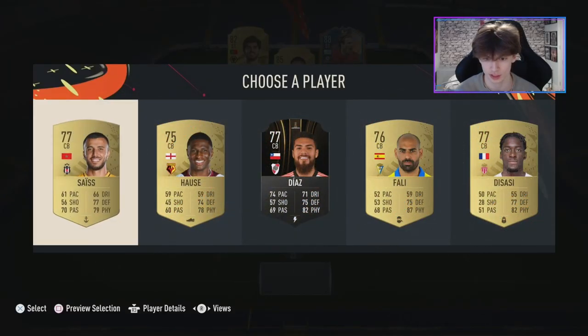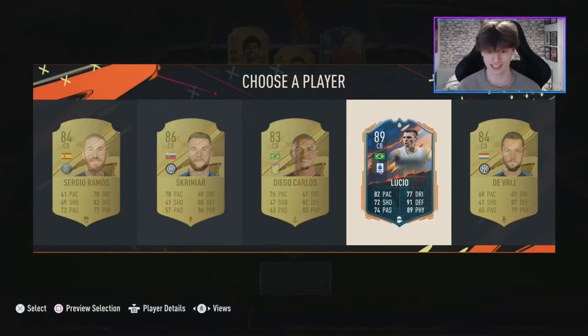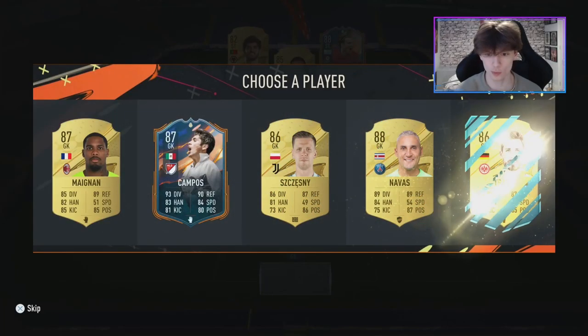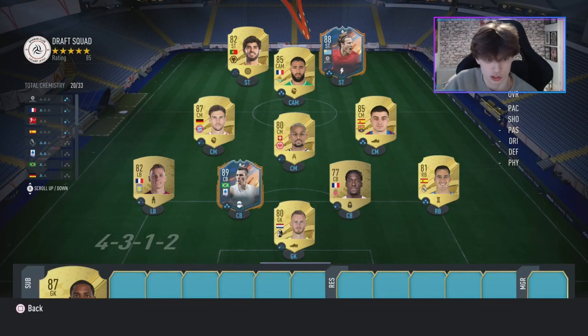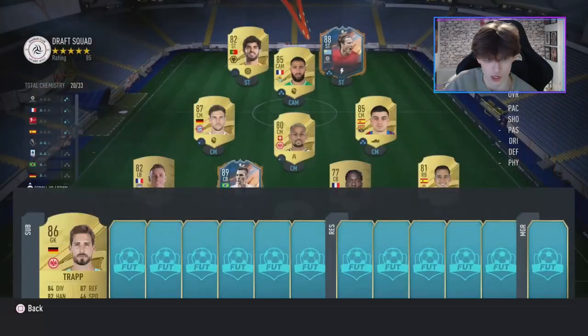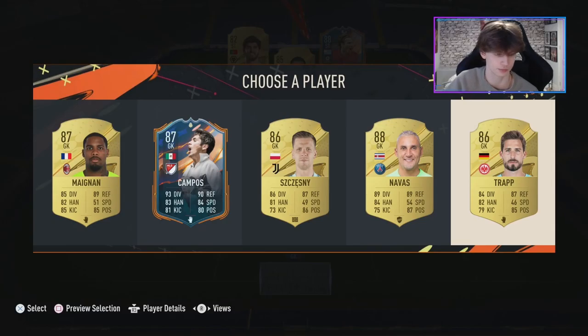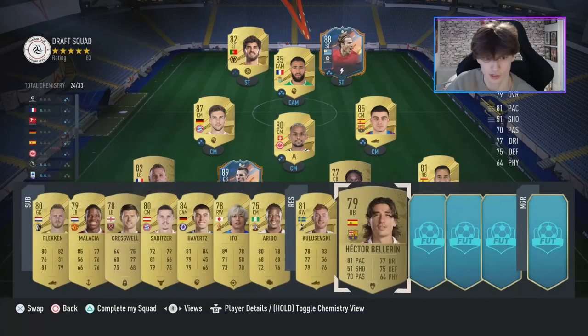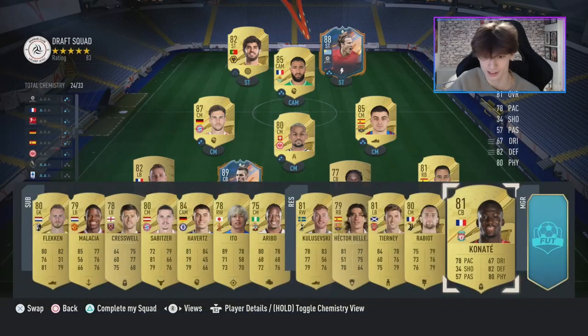Big centre backs — we get a hero pick: Lucio! That's huge. More good picks — he's French which helps and Serie A as well, but I want the Bundesliga. I think we've got to go Trapp — he gets a link to Sao and Goretzka. And last out: Konate. Perfect. In he goes. I love it — our first draft is complete.